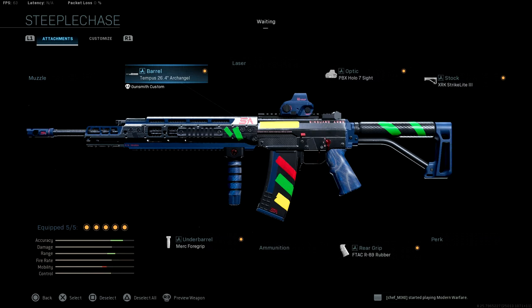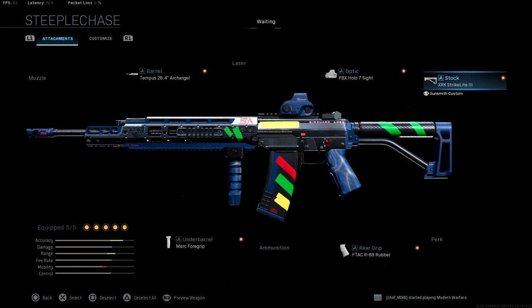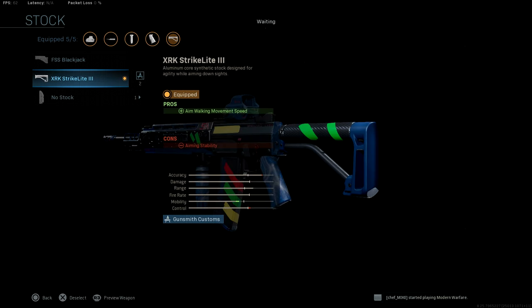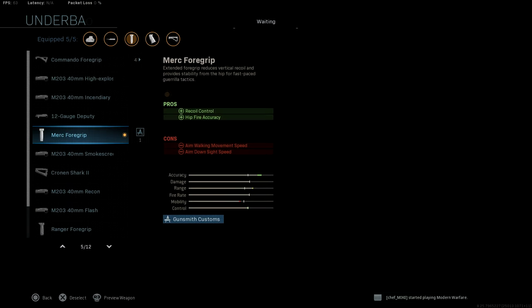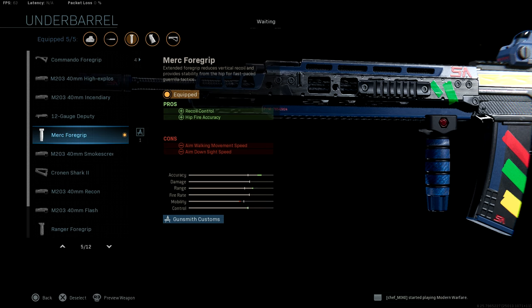The attachments that it comes with out of the gate are the 26.4 Archangel Barrel, the PBX Holo 7 Sight, the XRK Strike Light 3 to increase your aim walking movement speed, the F-TAC R89 Rubber to increase your recoil control, and the Merc Foregrip to increase recoil control as well as hipfire accuracy — which actually got nerfed, by the way, in case you guys don't remember.